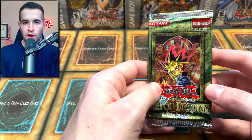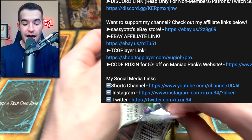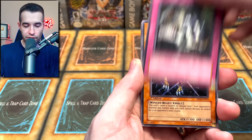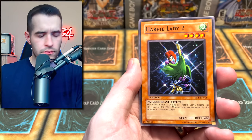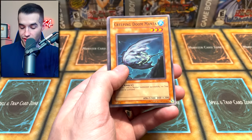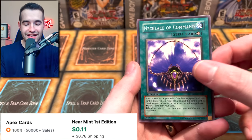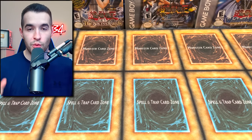Final Pack — Rise of Destiny. Harpie Lady 3, Harpie Lady 1, Harpie Lady — excuse me? Has this ever happened in the history of opening Yu-Gi-Oh? 1, 2, and 3 back to back to back? That's pretty cool. We got a Manta, Tactical Espionage, Penguin, Necklace, and Mokey Mokey King! That'll save it — we just saved the opening. It was going to be rough, but Mokey Mokey King saved the opening.